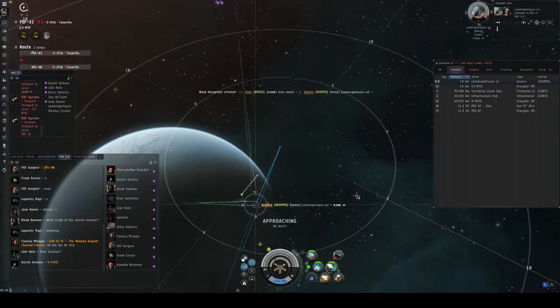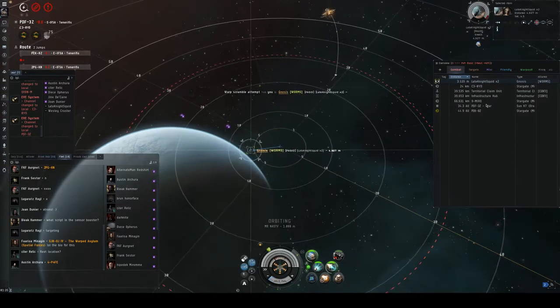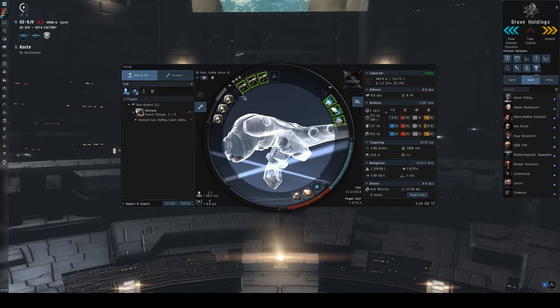This ship is purpose built for speed to catch and hold down our enemies for the fleet to kill. Equipped with a Propulsion mod for maximum speed, a Warp Disruptor or Warp Scrambler for preventing the enemy from getting away, and some guns to help bring down the target.